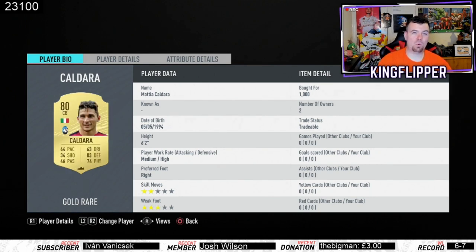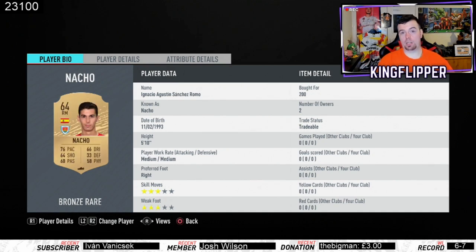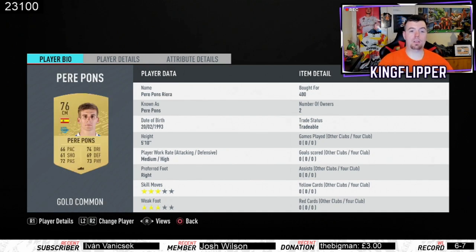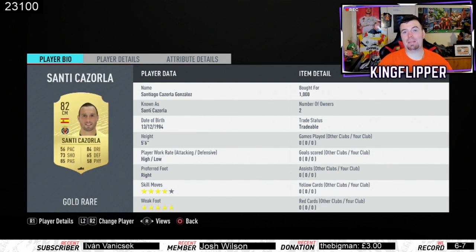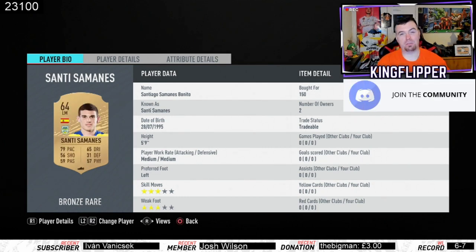I wouldn't spend more than 1k on any of these players, but some are more expensive because of the current SBCs. Nacho is 200 coins — I picked him up as a buy-now from the Spanish league. Pierpon is from the Spanish league — any 76–77 rated player you can pick up for 400 coins to bid. Santi Cazola, 82-rated, 1,000 coins on the bid. Santi Samanis is from the Polish league — I picked him up for 150 coins to bid.